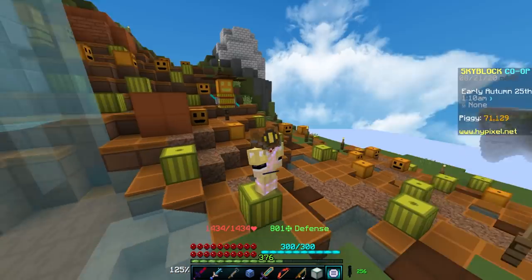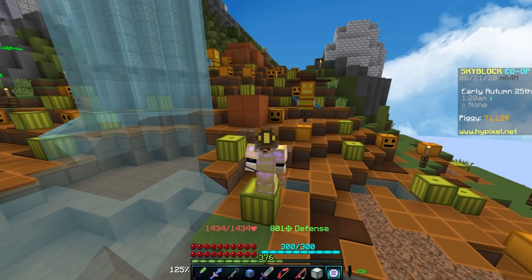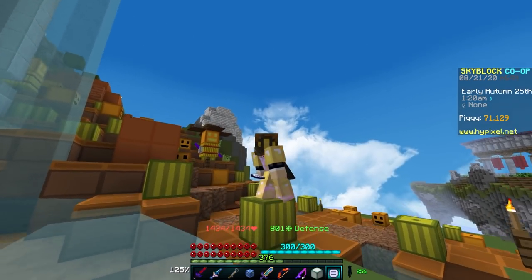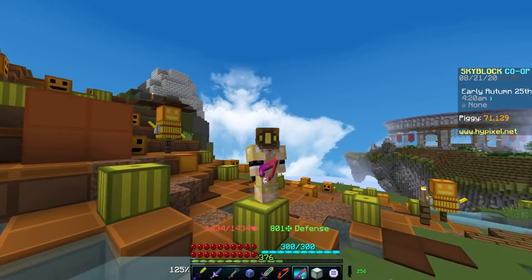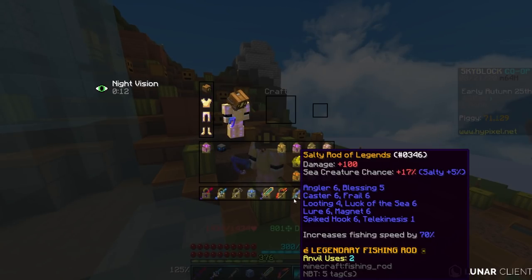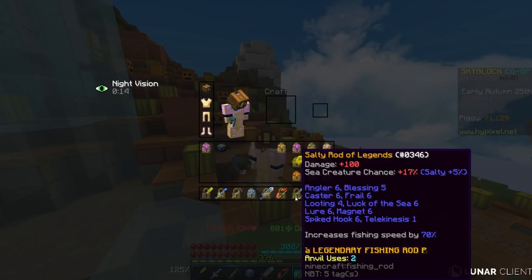Fishing is one of the more expensive skills in all of Skyblock, so you're going to need to invest a lot of coins to get the most out of this skill. Quick shoutout to Aidenjames17 in my guild for loaning me all this stuff today — the diver's armor, the pet we'll be using, and the salty rod of legends, which is the rod we will be using today.